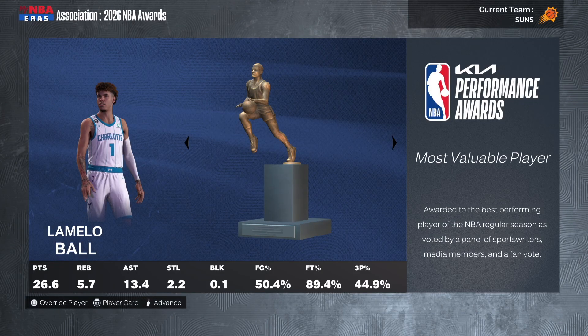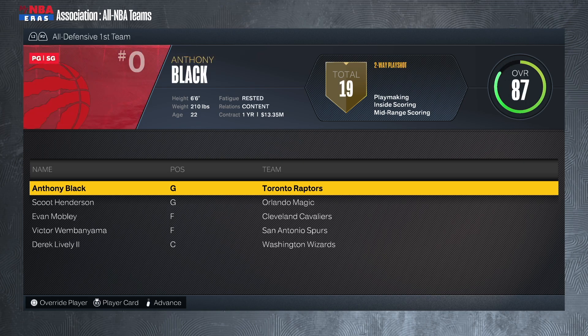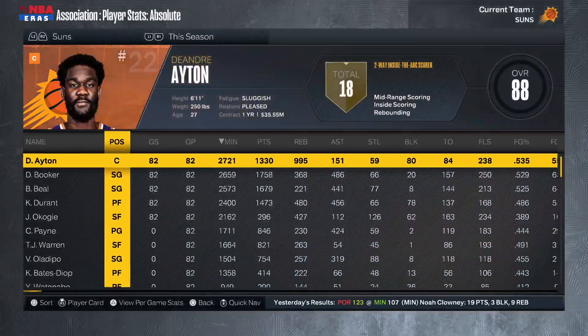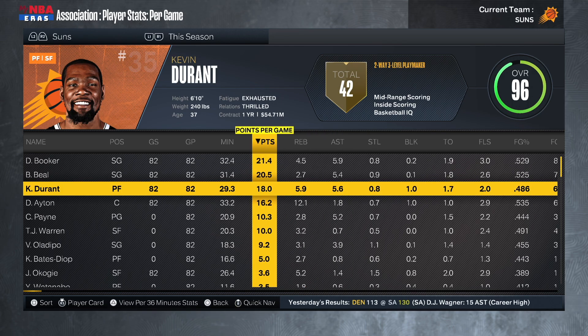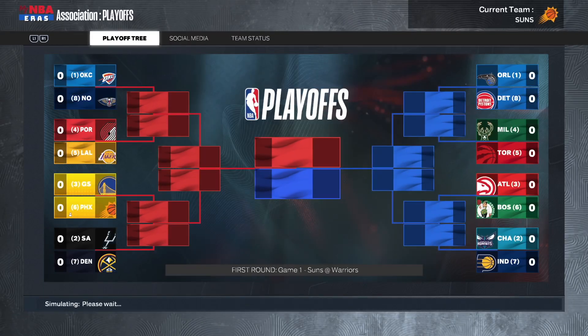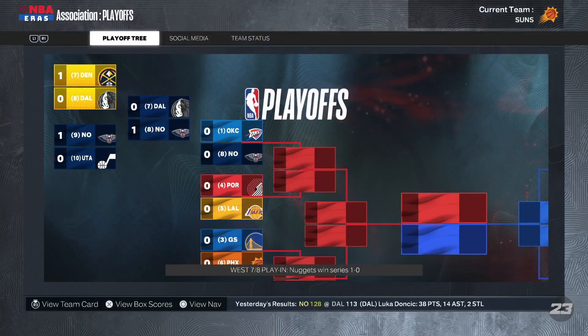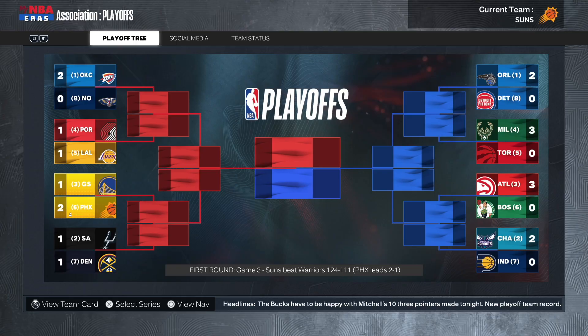We went 48 and 34 this season. Nikola Jokić is MVP. We're the number six seed and head into the playoffs against the Golden State Warriors. They've got an older Steph Curry, Draymond George, Andrew Wiggins, Jonathan Kuminga, and James Wiseman. Devin Booker led us with 21 points, 5 rebounds, 6 assists. Bradley Beal had 21 points, 3 rebounds, 5 assists. Kevin Durant dropped to 18 points this time around. We win Game 1, go back and forth to two to one, then tighten the rotation to nine men.